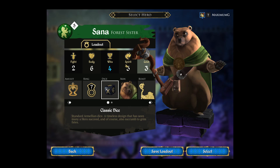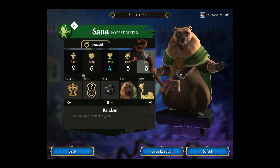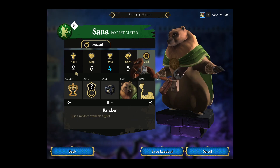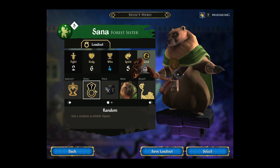Spellcasters want to be cycling through the deck — they want to be getting as many cards as they can. But at the same time, you want to be getting items so you can get defensive items to help you survive. So the wits amulet is what I'm going to pick with her.